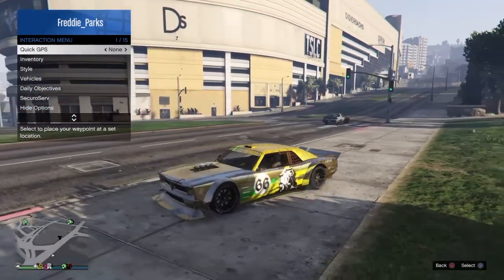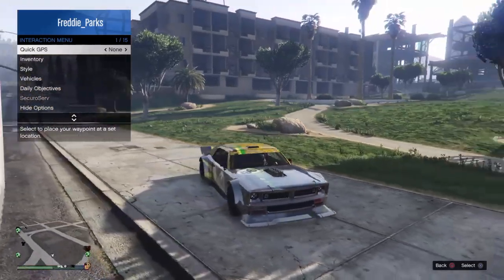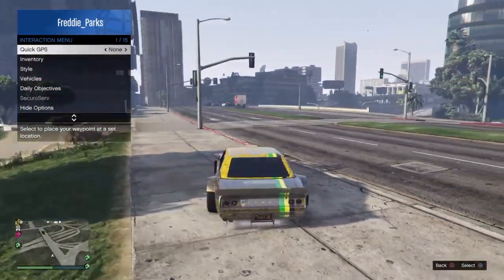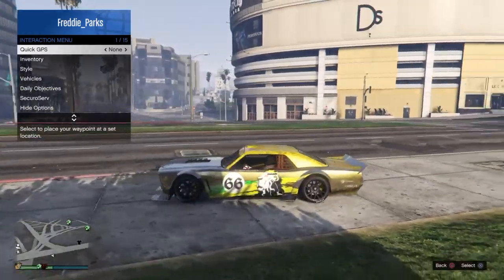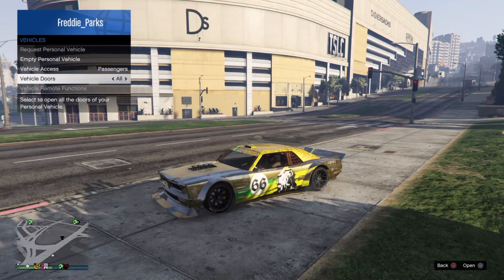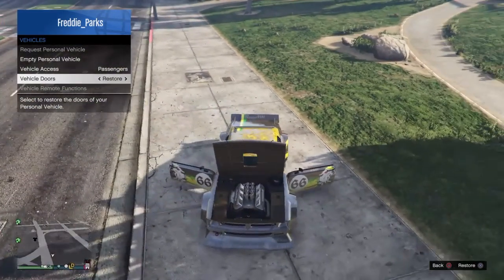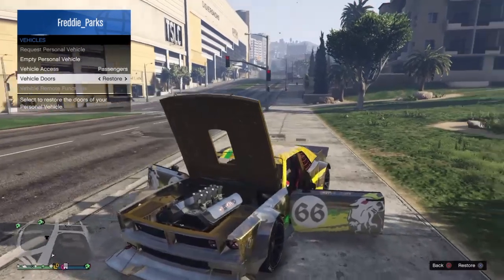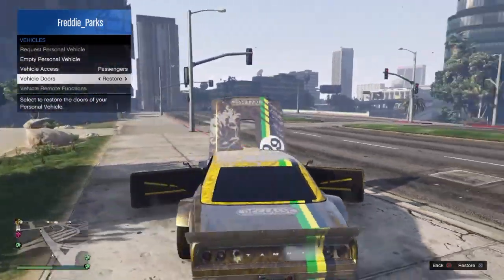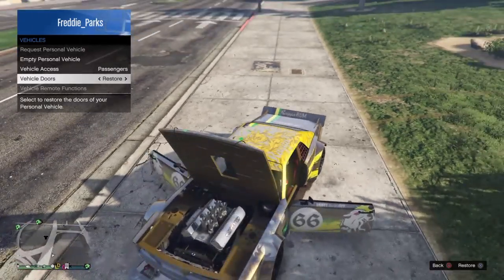Here I'm going to open all the doors and the hood so we can see everything. If there was a trunk that'd be pretty cool but there's not. The grill and the very back of this car kind of look like the Saber Turbo in my opinion. There you can see the engine, the insides of the doors, and the interior. Very cool car.